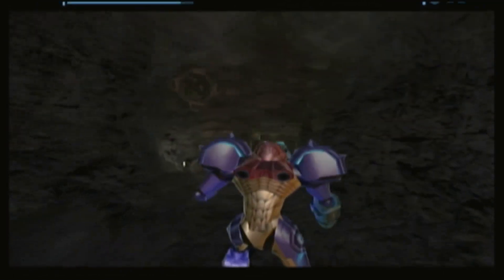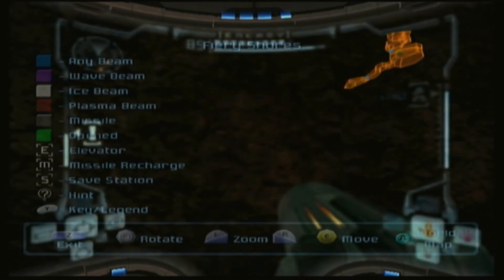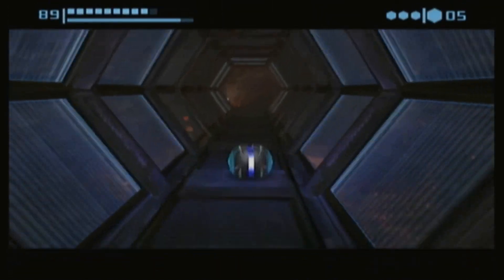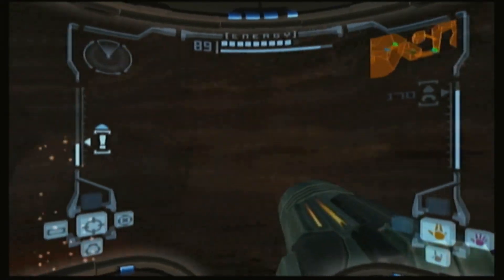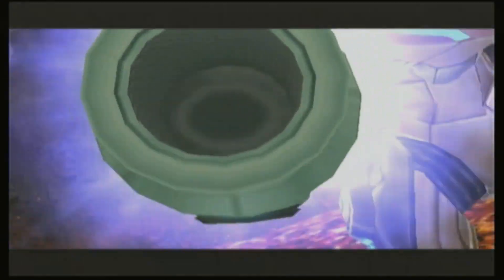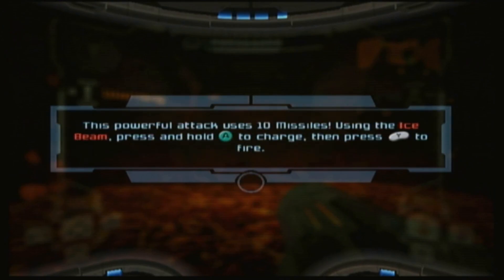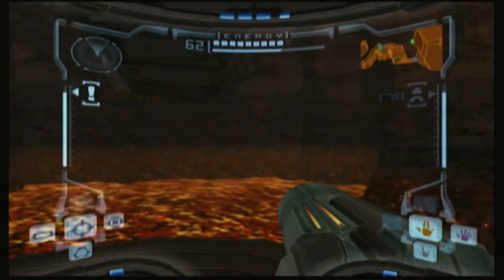The next one is super easy because I think it's just through this door. This room, which we've seen several times, is also made of Bendizium. And this has our next type of super missile — the Ice Spreader. It is a single shot and requires ten missiles to be used.